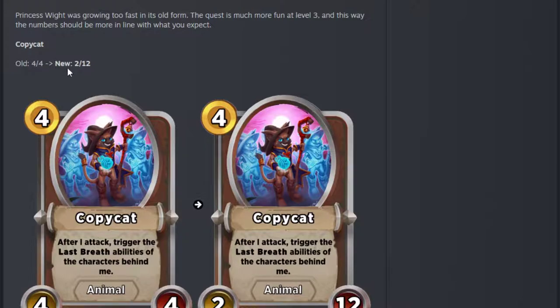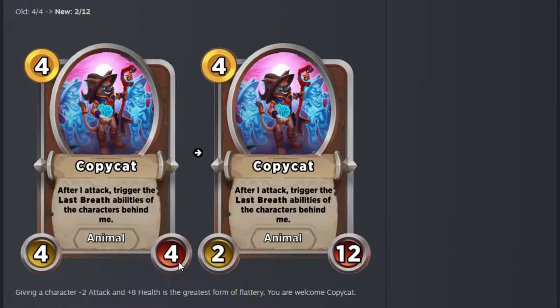Copycat was a 4-4, now it's a 2-12. That is a huge butt — 14 stats instead of 8. A huge bonus in stats and obviously much more likely to be able to attack at least at level 4. Later in the game it's going to get wiped out where it's got 40 toughness, but at least with 12 it should be able to attack when you first buy it. It was rubbish at tier 4 because it would very rarely get to attack, certainly not in position 2. Now it's got at least a chance of attacking, which is what you want to trigger 2 last breaths.